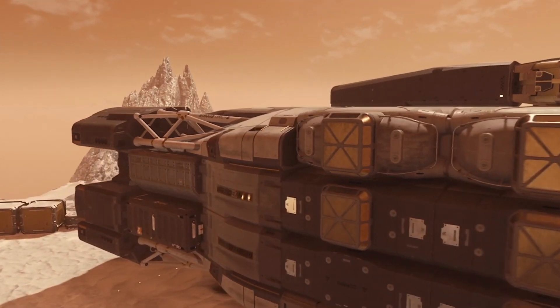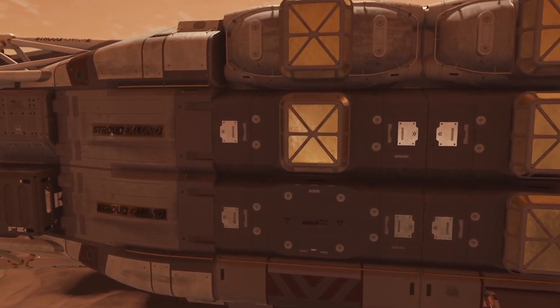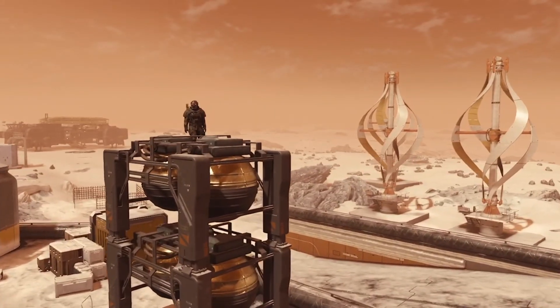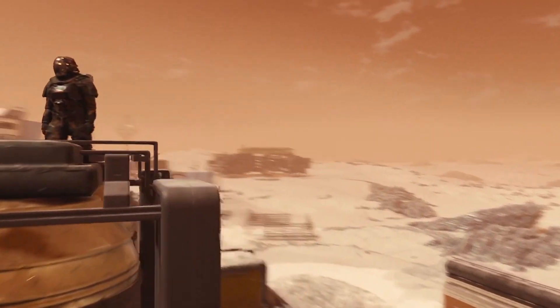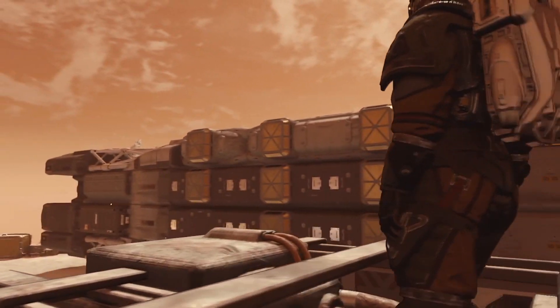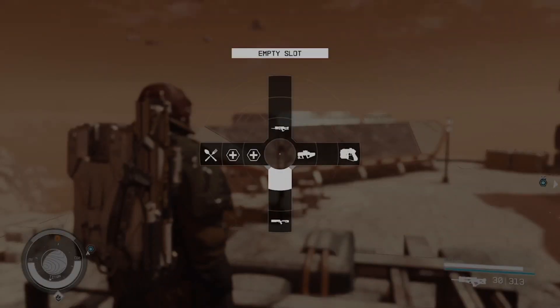You currently need a Class B license to fly it. If you look in your skill section under ships, you start with a Class A, which are the smaller ships, then Class B, which are the larger ships like this one, and then Class C, which are the death-star-type size ships — the really big ones.